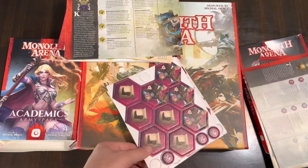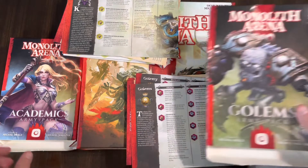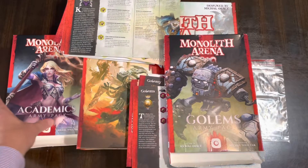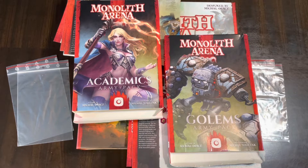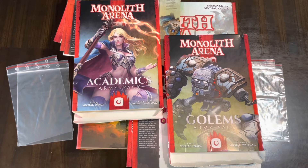So that is what you get in the Golems army pack. You have to have the base game to play this — you get four factions in the base game, and if you get these two you'll have two more factions: the Academics and the Golems. Both of them play a little differently than the base factions and add more nuanced gameplay to Monolith Arena. So that's the unboxing of these two expansions. Hopefully this was helpful — love to see some dialogue in the comments if you've played either of these factions or Monolith Arena in general.